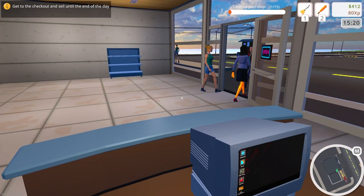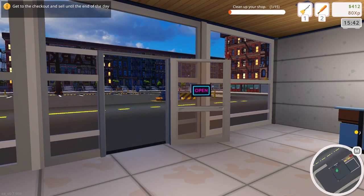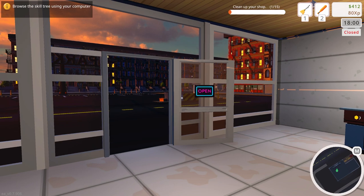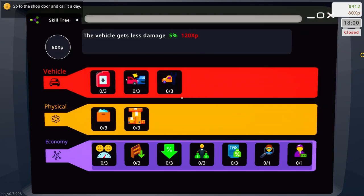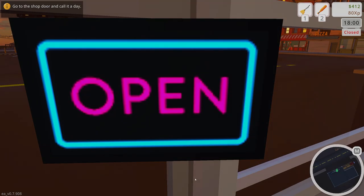We've run out of stock. We've made 412 dollars but we have to wait until 1800, so I'll speed up the time. At 1800 the store is closed. Browse the skill tree using your computer — we don't have any points yet, but this shows us we have vehicle, physical, and economy skills we can work toward. Go to the shop door and call it a day. Our net profit was 61 dollars and 80 cents — that's what we made today.